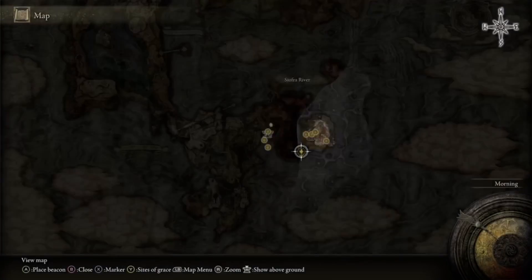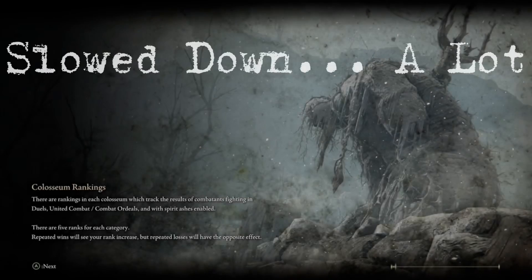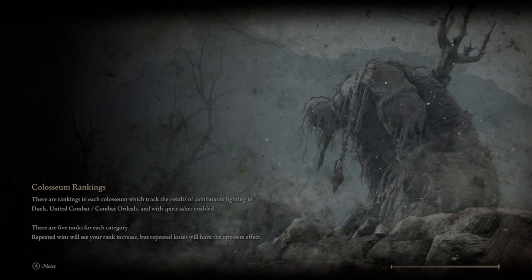Don't move. Open your map and press Y, then press X to go to the Round Table Hold. During the loading bar, you want to quit out when it reaches here, before it does the big jump.